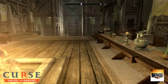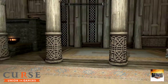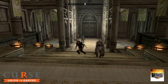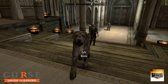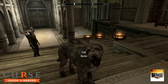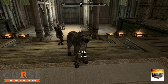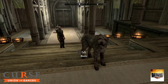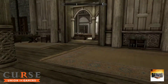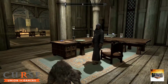We have a new companion if we want — Lydia. She's more of a tank with a shield and sword, but I'm not sure I'll use her long-term. This dog is getting on my nerves too — I found him while looking for alchemy ingredients. Anyway, we killed the dragon, absorbed the soul, have a shout, and did some enchanting.